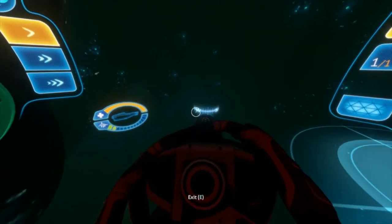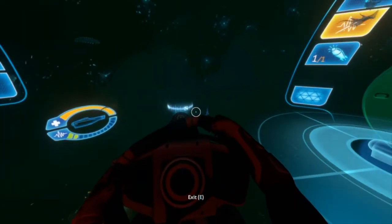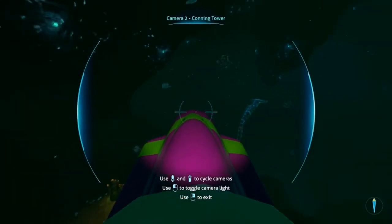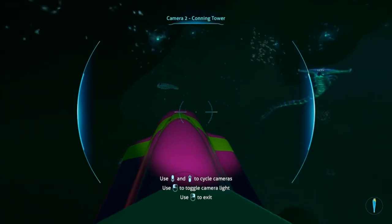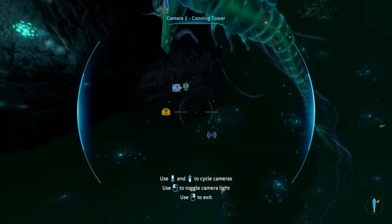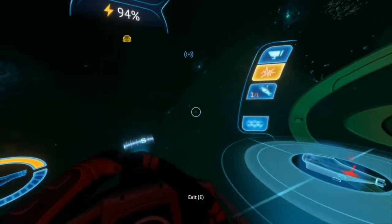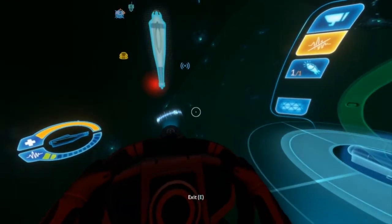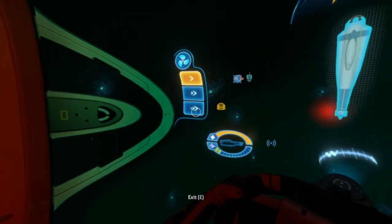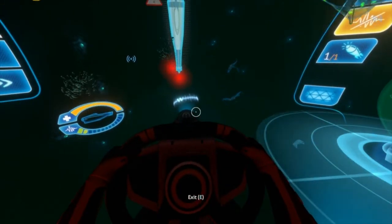So yeah, there's our wiggly boy. We're gonna hopefully just sneak right past him. I want the conning tower. Okay, what's going on here? Is he attacking me? Is that what's happening? I'm not taking damage and my alarm isn't going off. I'm just driving forward.